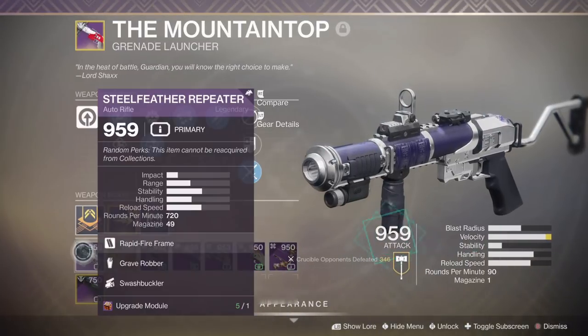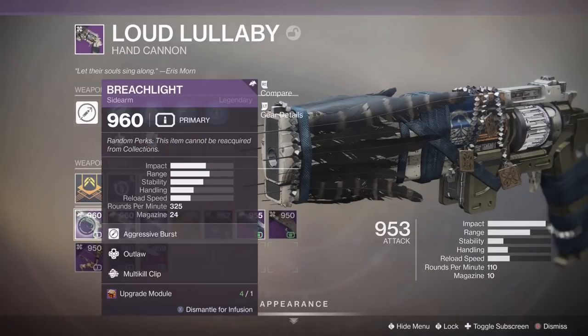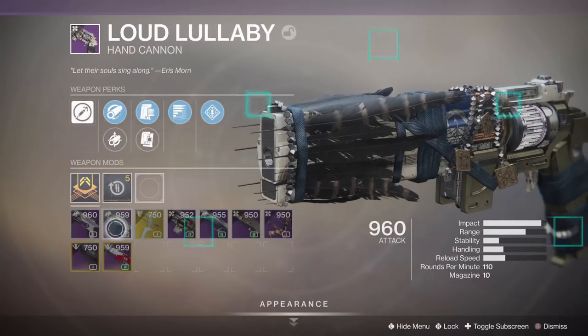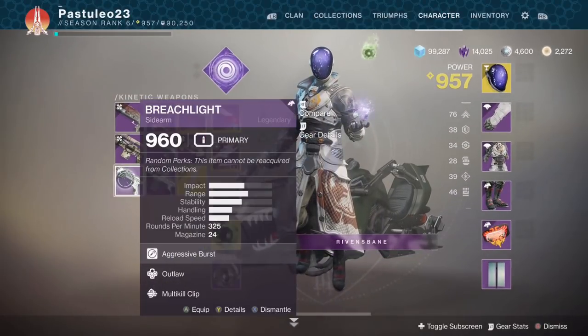When you open up the infusion menu on a weapon, look for the copy of the weapon from the sundial that doesn't have any perks, then use an upgrade module. Now you've successfully got free infusion fodder, and you can keep that weapon. You can keep doing the sundial for more of these weapons to infuse up all of your other weapons that you like using.